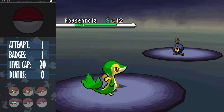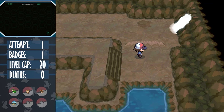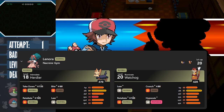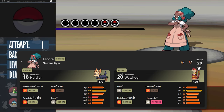Here we can also get the TM for Thief, a weak Dark-type move in this generation, but allows us to steal berries off wild Pokemon. Lenora is usually considered to be an early-game run-ender, and can be a roadblock for many challenge runs. Her normal Pokemon get many strong STAB moves at this stage in the game, and even her Watchog gets Hypnosis, which with it being pretty fast early on is really annoying to play around.